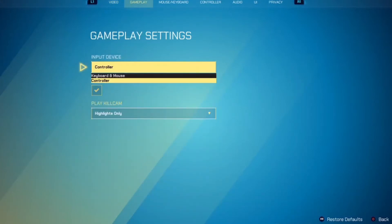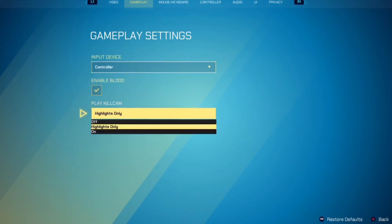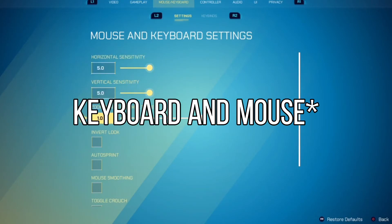For gameplay, I have my input device on controller. But if you're on keyboard and mouse, then put it on keyboard and mouse. Enable blood — I have it on highlights only.